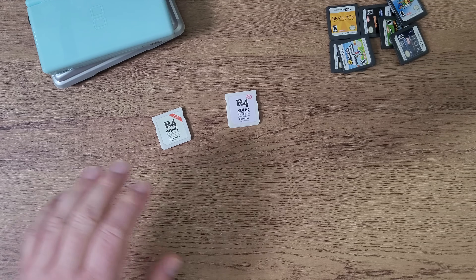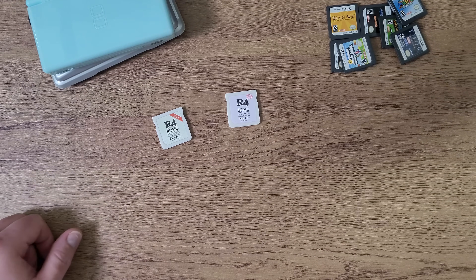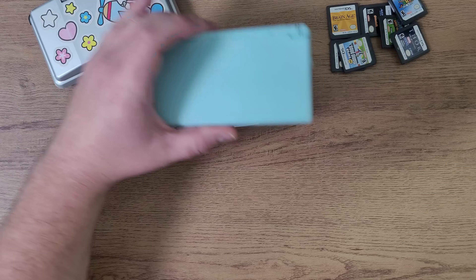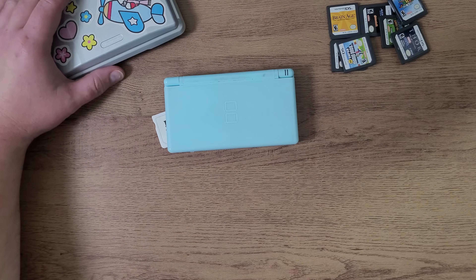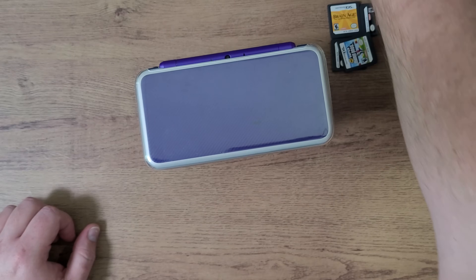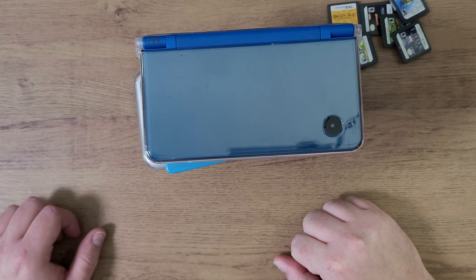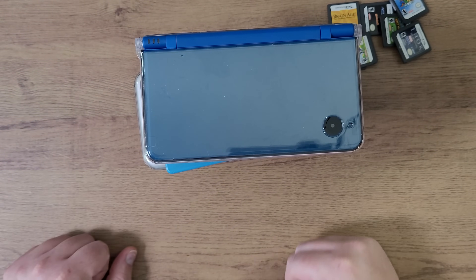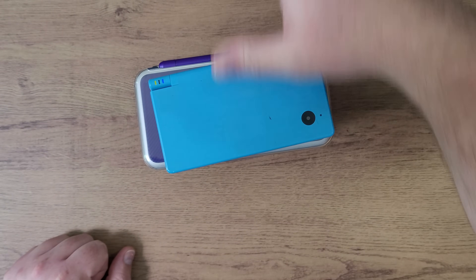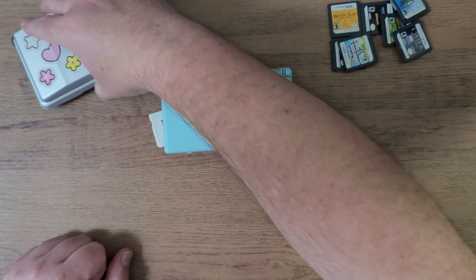Now if you've confirmed that your cards say Smart Update and they load Deep Labyrinth, then we can continue. This works with a DS Lite, a DS, a 3DS, a new 3DS, a DSi, and a DSi XL — it works with all the DS family consoles. These new R4 cards work with every console because they were made for the DS originally.